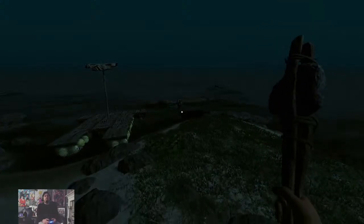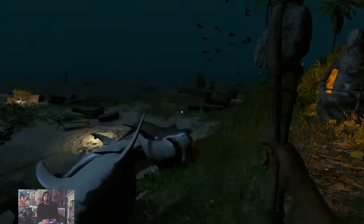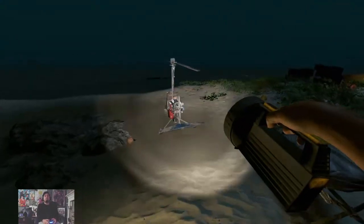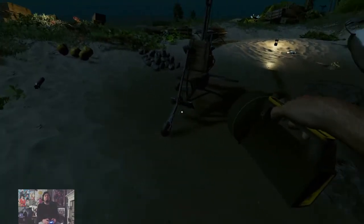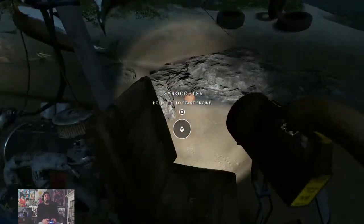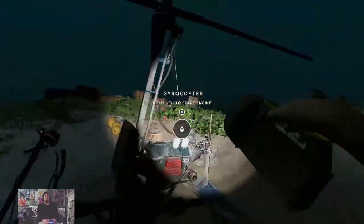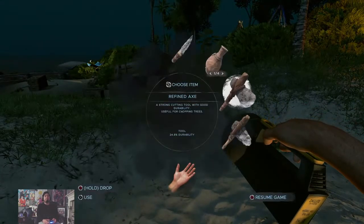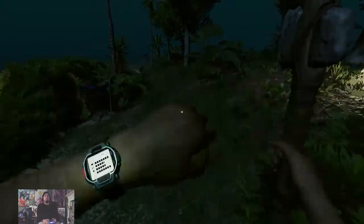We crafted the gyrocopter — that thing is actually pretty sick. Everything's in place, the motor raft is over there. I think to sit in the gyrocopter you have to start the engine first. I'm going to save the game for now.